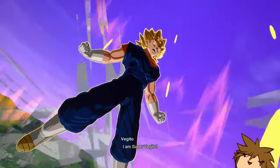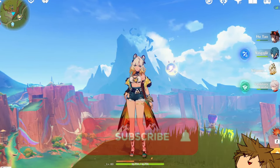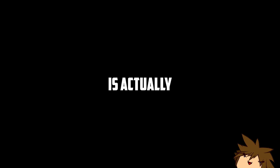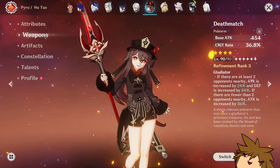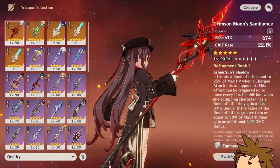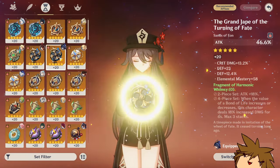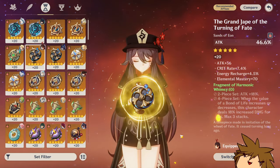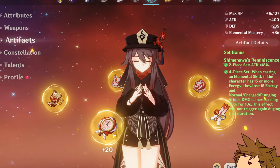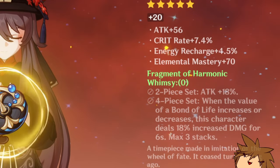I will be attempting today to have Hu Tao do Arlachino things and try to make Hu Tao a Bond of Life character, which is what Arlachino does. How I'm going to do that is quite simple. We're going to change the weapon to Arlachino's weapon, which grants you Bond of Life whenever you use a charge attack. And I'm going to change Hu Tao's artifacts into the Bond of Life set. Theoretically, if I have a good enough healer, I can make Hu Tao use Bond of Life and gain the same amount of buffs that Arlachino can.